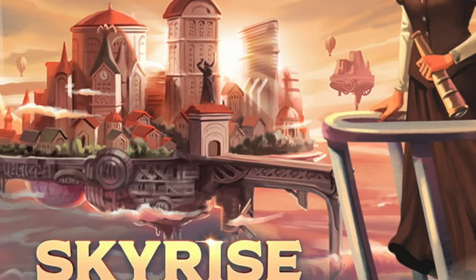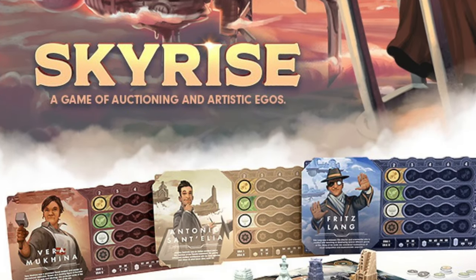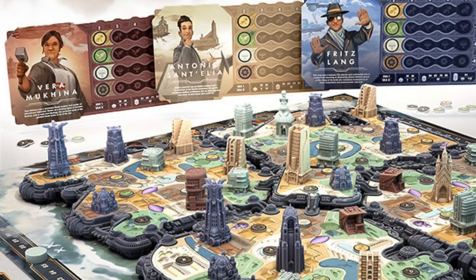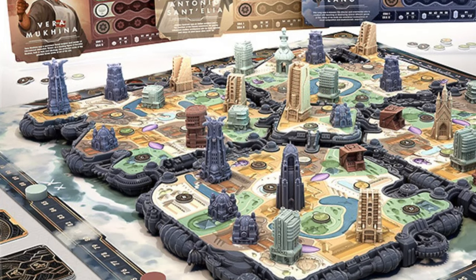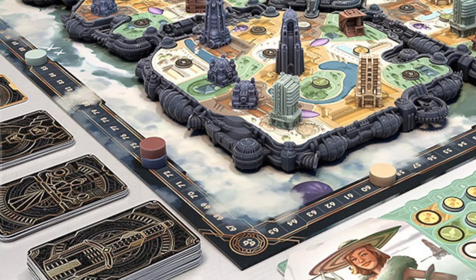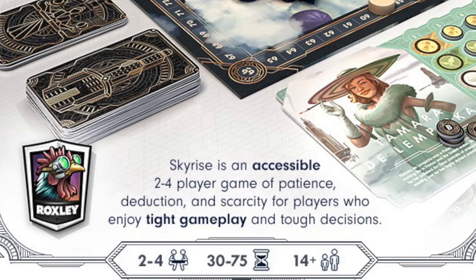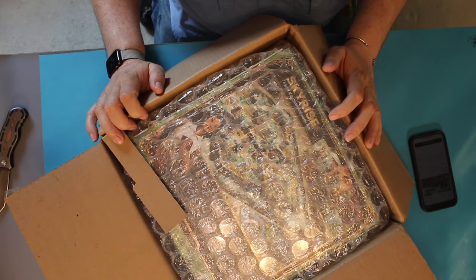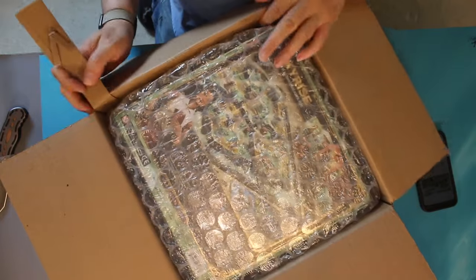Hello folks, I'm back again and today we're going to unbox a brand new game from Roxley Games called Skyrise. Skyrise successfully funded on July 1st, 2022, making $597,978 on their campaign. It's a decently priced game. I did get an upgrade — there are two upgrades: one was a wash that goes on the buildings and the flying base, and the other was wooden tokens, which I wish I'd gotten.